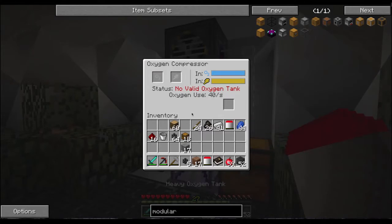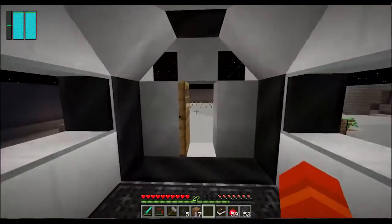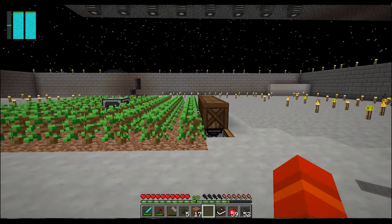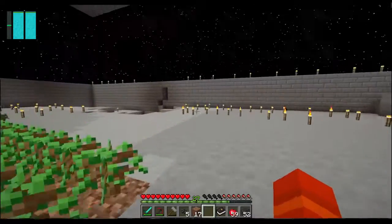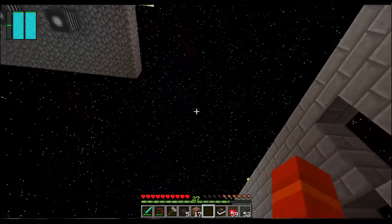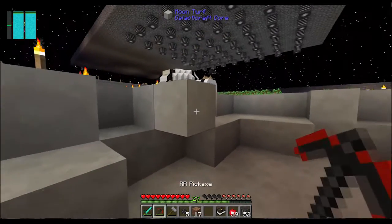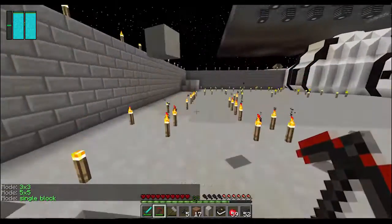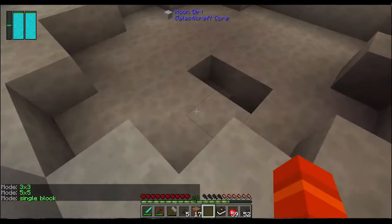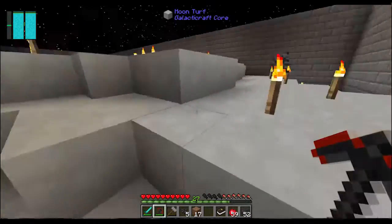Let me just put these oxygen tanks in here so that I don't suffocate. Between episodes, a lot of what I've done — oh, it looks like I've had a meteor strike that took out part of my wall. Oh, it was a big one too. I don't think anything can get through there at the moment, let me just block that up a little bit — stay on the safe side. I'll fix all of that later.